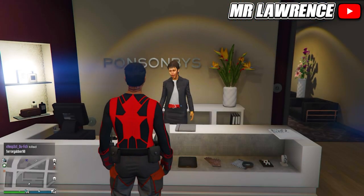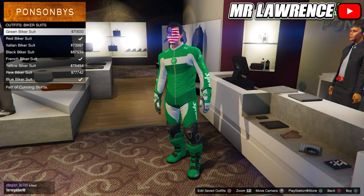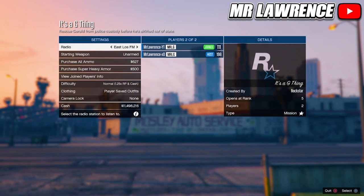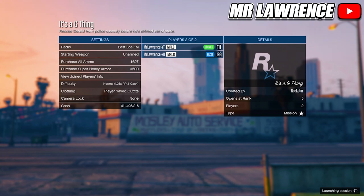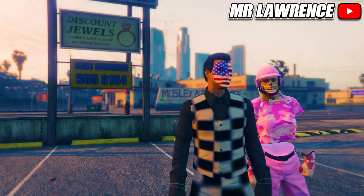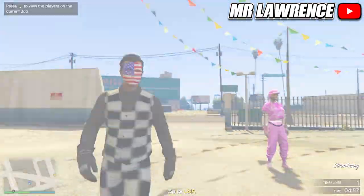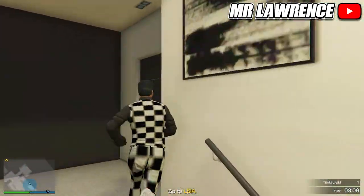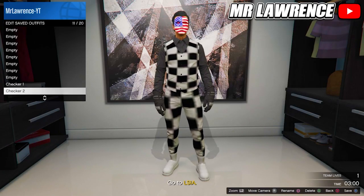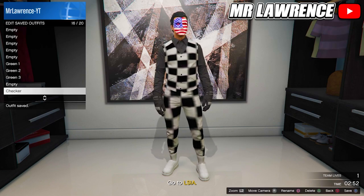Now you will need to go to the biker suits again over at the outfit section. This time you will need to equip the black biker suit. Now go into the job, change the clothing to player saved outfits and start. Now switch your outfit twice to the right and ready up. Now go to your apartment, delete the checker outfits and save this outfit in slot 16. Then leave the mission again.